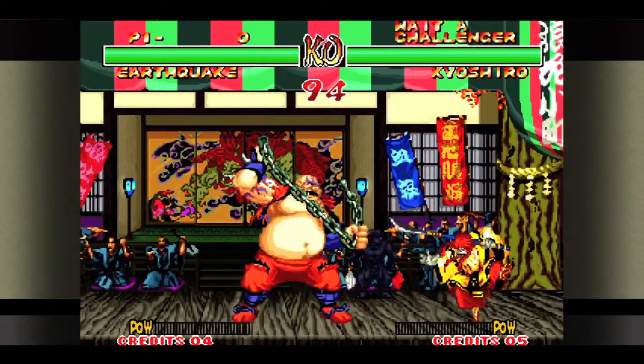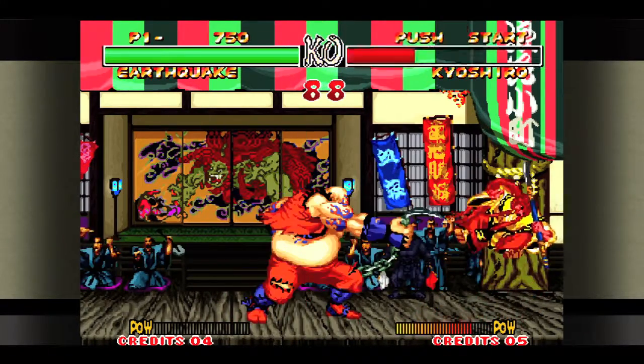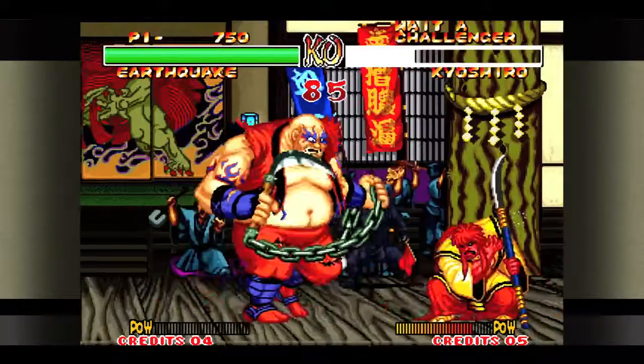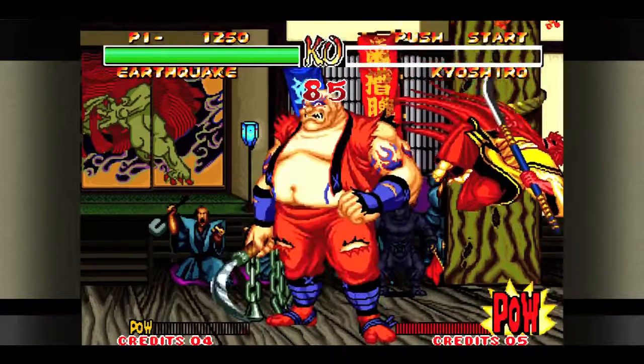The basic method is to hold forward and then hit left bumper, which does the diagonal chain attack. If you hit it, it will chain a three-link combo, which takes out like a third of the enemy's health.